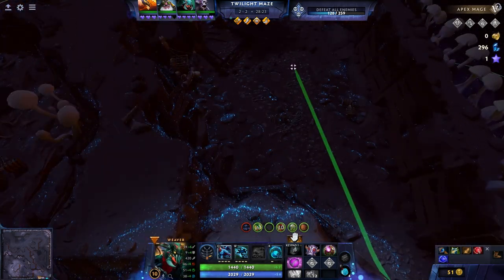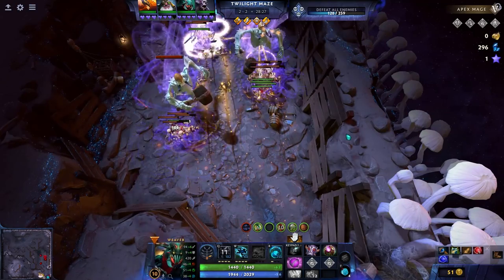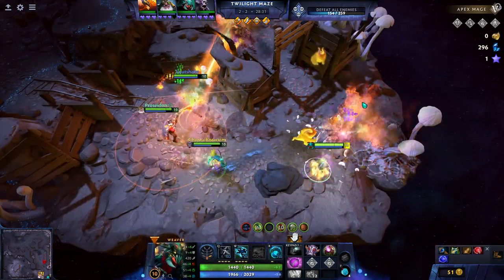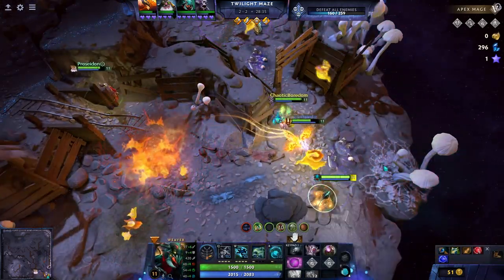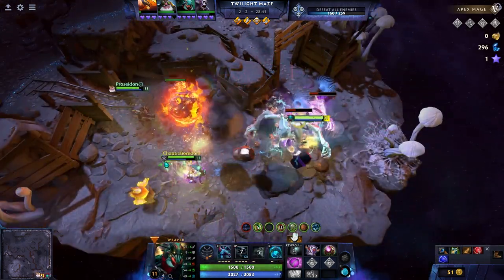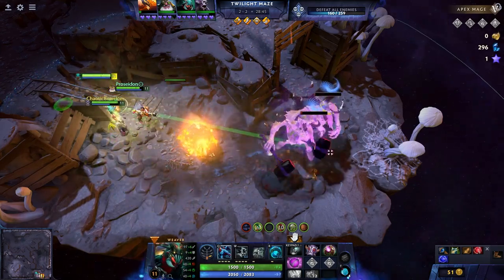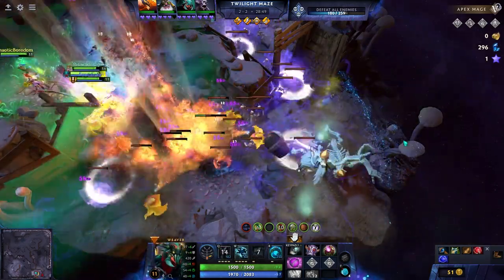Your second ability should depend on your first. If you picked Swarm first, get Shikuchi second. If you picked Shikuchi first, get Swarm second. Beyond this, prioritize skilling Swarm and then Shikuchi. Leave Geminate Attack until the end as you won't be doing much right-clicking. Level up your ult any time it becomes available.